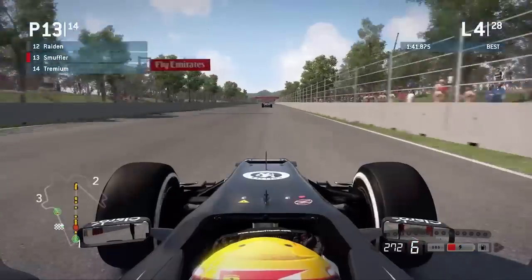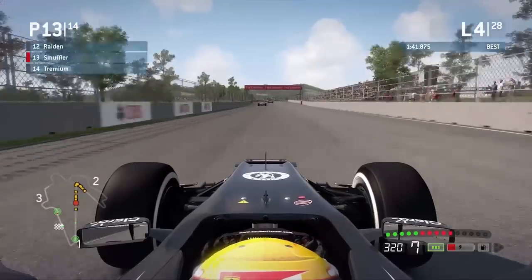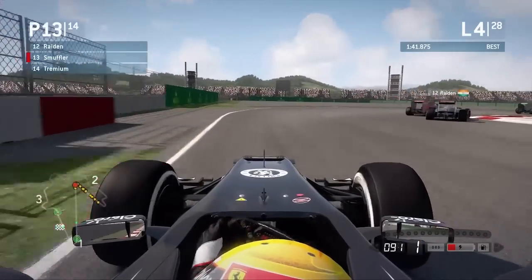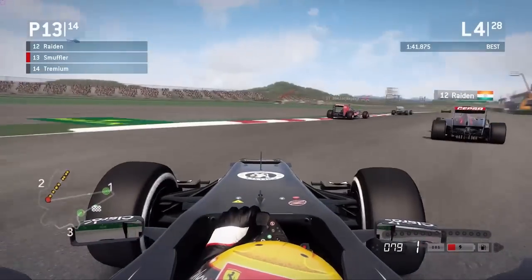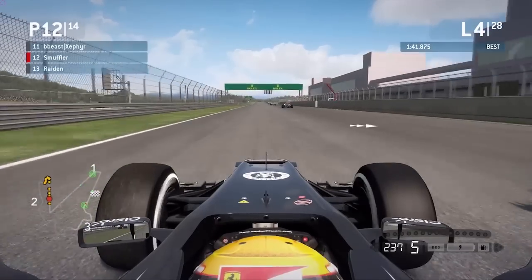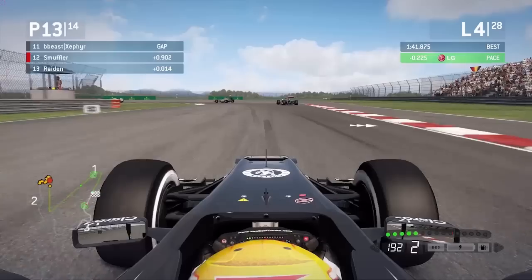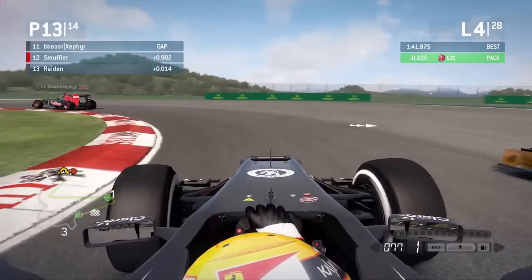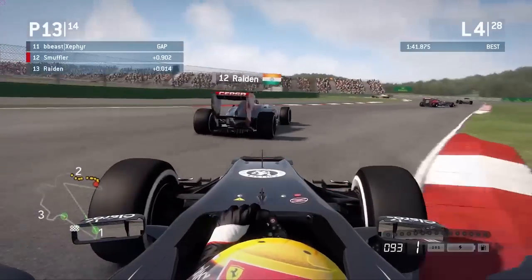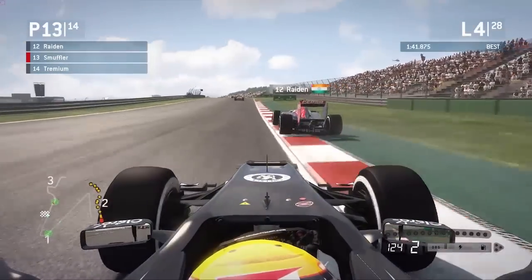I think lap 5 is probably when we'll see the first people pitting, and those are probably people doing double prime stints or three stops. I did have a little chat with Alex Gillen before the race — and wow, Raiden has gone heavily over the curb at the hairpin there, and that has severely compromised his exit. That's actually allowed you to pull alongside him and Zephyr to pull out a little bit of a gap. You're going to have the inside line as we come to the start of sector 2. Well done, very well done defending that position.